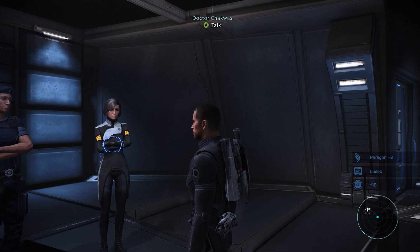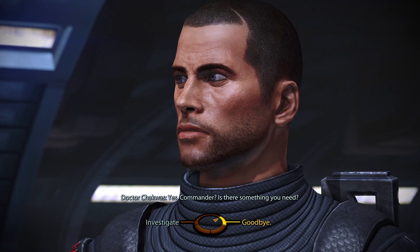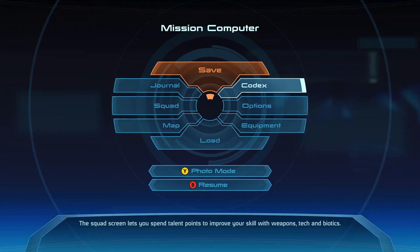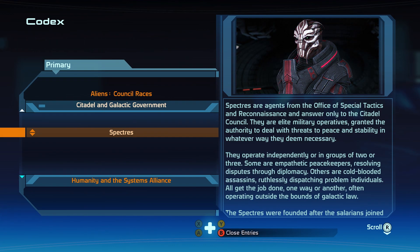So I got some Codex points — Paragon plus two. Let me go here to the Codex. Citadel and Galactic Government: massive space station that serves as the political and economic capital of the galactic culture. Okay, that's way better to sum it up than what I said. Spectres are agents from the Office of Special Practices and Consciousness. They answer only to the Citadel Council. And C-Sec, you can kind of think of as policemen for the Citadel.